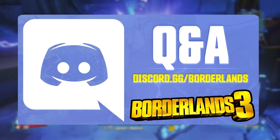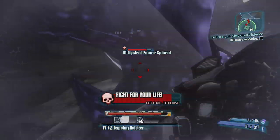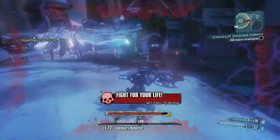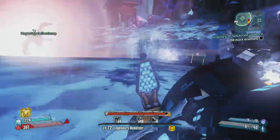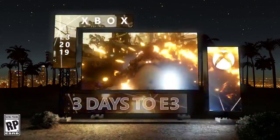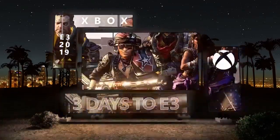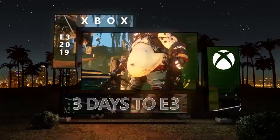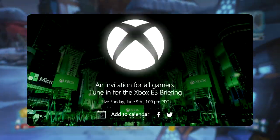Another piece of E3 information worth mentioning has to do with Xbox. The Xbox event for E3 is on June 9, and that's the leaked release date for the new Borderlands DLC, so people obviously saw a connection. It got even deeper when Xbox posted on Twitter to promote their panel and the gameplay used was Borderlands 3. So who knows what it could mean — it could be the marketing rights we've covered since last year, or it could just be Gearbox marketing their event. The event is on June 9 at 1pm PDT.